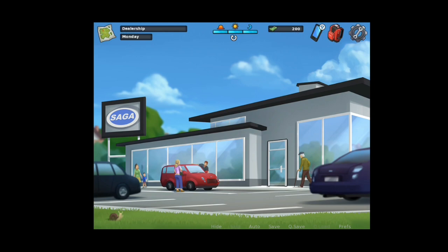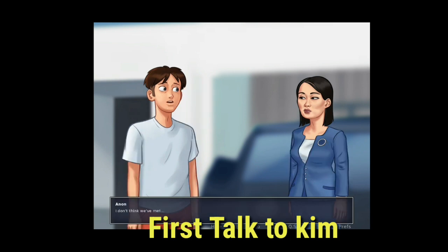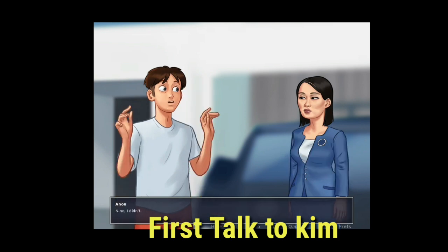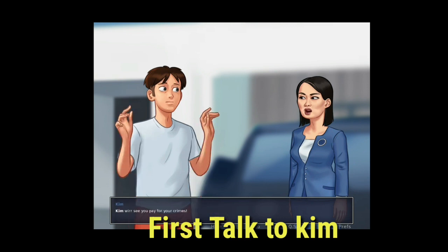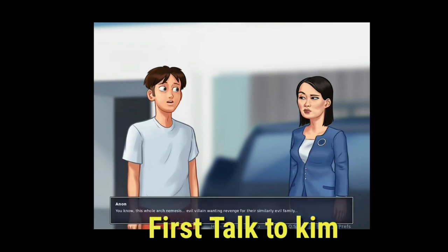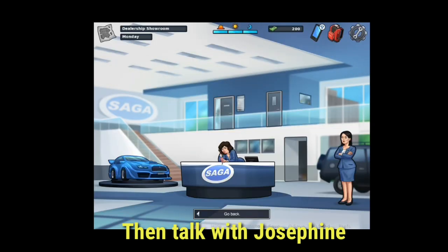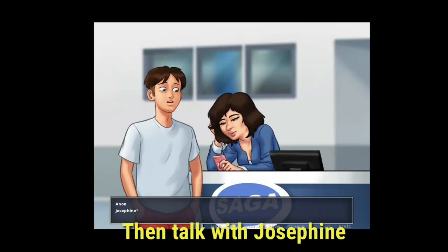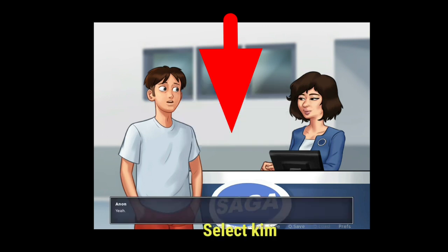We start with the Liu scene first. You need to sleep and then go to the saga shop. Click the right button and talk to Liu. Then talk with Josephine and click the King button.